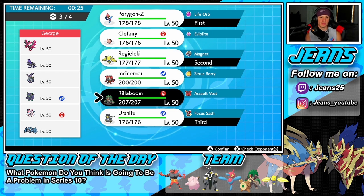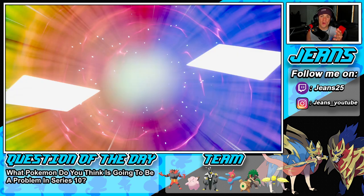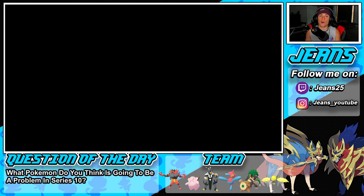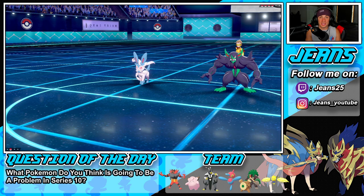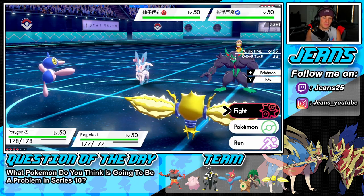I think Rillaboom might be a bit better — we have that dark move plus the Grassy Glide for terrain control. For the question of the day: since Series 10 is right around the corner, what Pokemon do you think is going to be a problem or fall off? I think Porygon-Z is going to fall off drastically once Series 10 comes out because he really thrives off Dynamax. Once Dynamax is gone, I don't think we'll see a lot of him. And I think the Pokemon that's going to dominate the meta is Zacian — restricted Pokemon are back one per team, so Zacian is just going to come in and sweep.